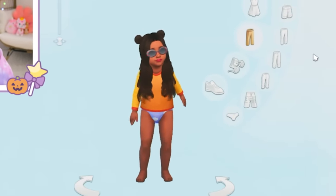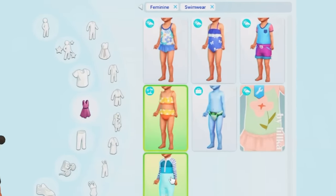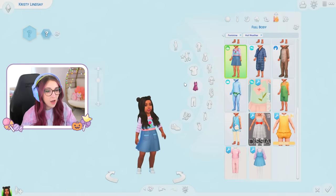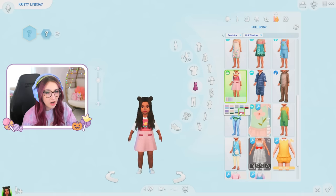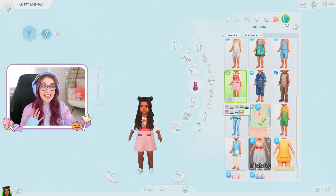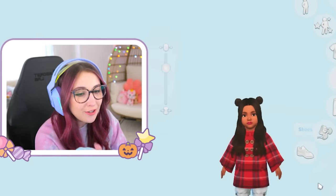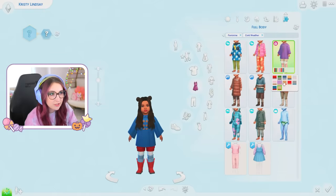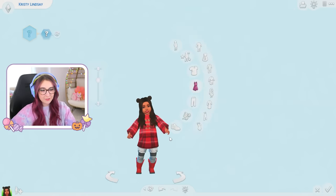Let's move on to swimwear — there's actually some pretty cute swimwear in here for toddlers. Look at the little patterns. Peaches — that's cute, let's go with that. Hot weather — I actually love what she's wearing. It's so cute, I can't change it, that's actually adorable. And last but not least, cold weather — I saw this outfit earlier and I thought it was freaking awesome. There's solid or you've got the plaid — I like the plaid. It's giving Christmas.